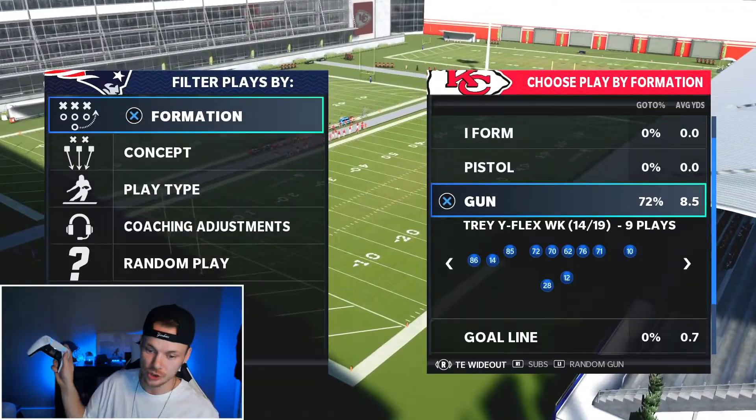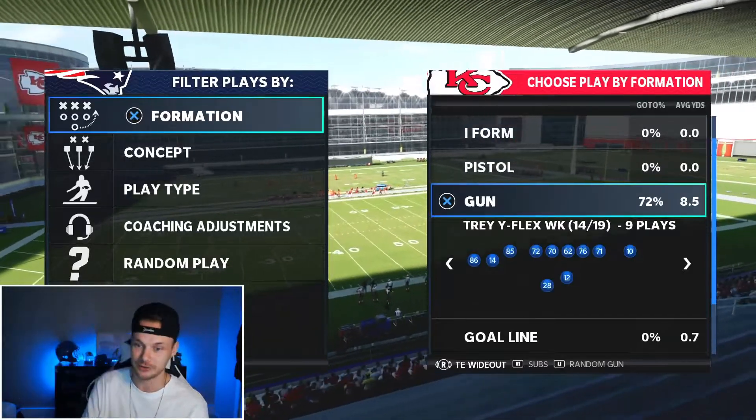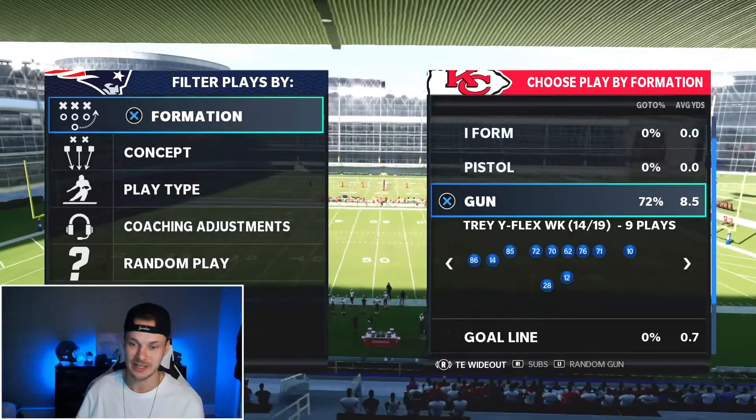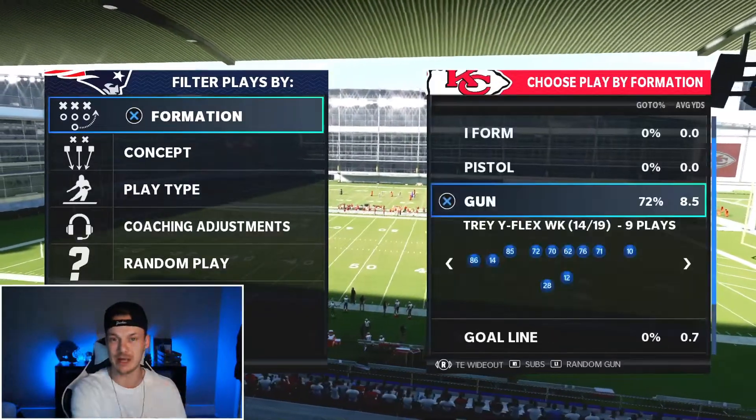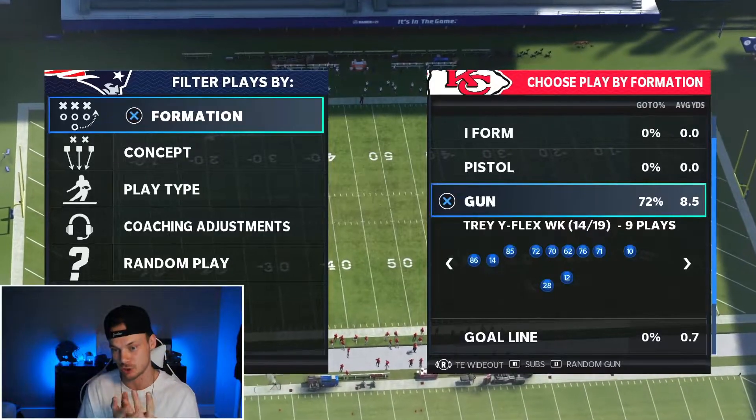We can get four receivers on the field. Go to packages, go to the package tight end wide out — that'll sub in. Here we have Tyreek Hill at our tight end. Then we just go to sub, sub out our tight end for another receiver. And there we go — we have four receivers on the field.